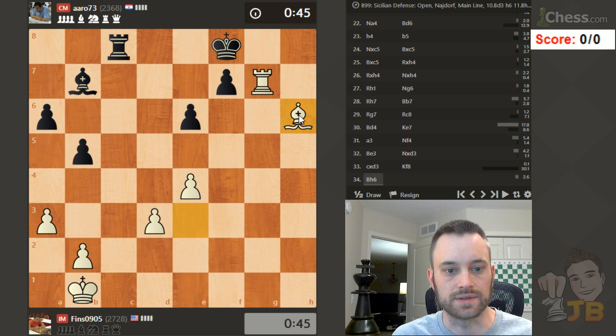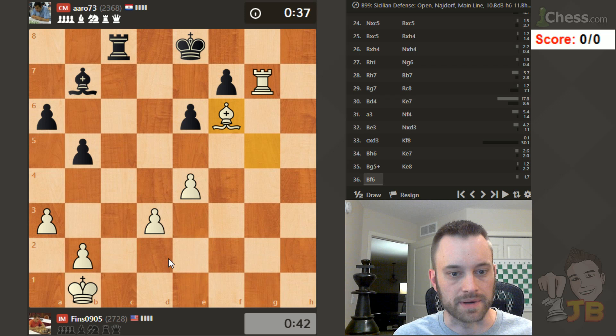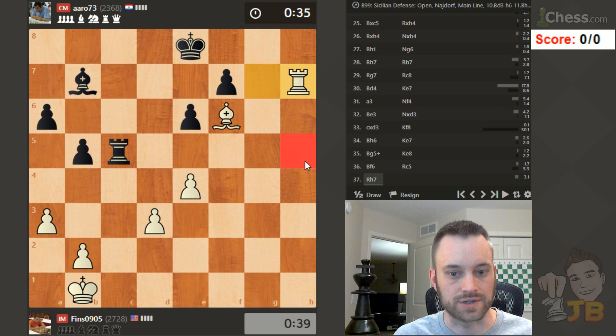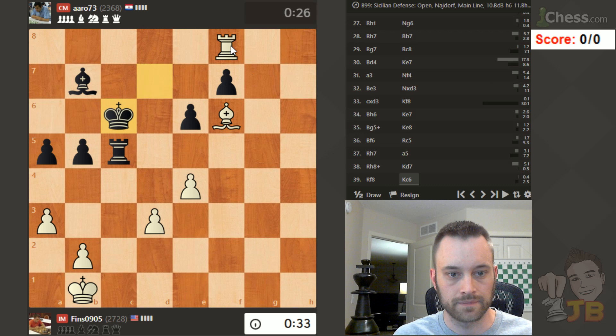Yeah, he's thinking a lot on this move. Might as well go here — threaten discoveries. He's going to be forced to move his king again. Let's check. Let's go bishop f6. I don't see an immediate way to play, but I like my setup here. He seems a bit stuck in this position. Let's go rook here — I don't want him going rook h5. Now I can think about check and go rook f8. Let's check and play rook f8, go after this pawn. Because he can't defend it.